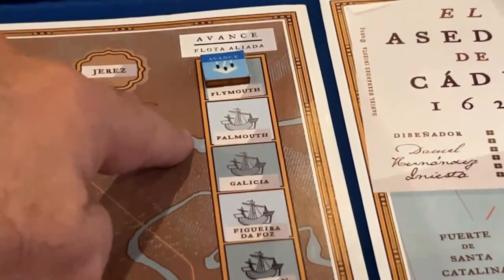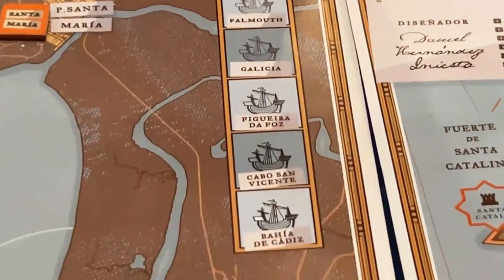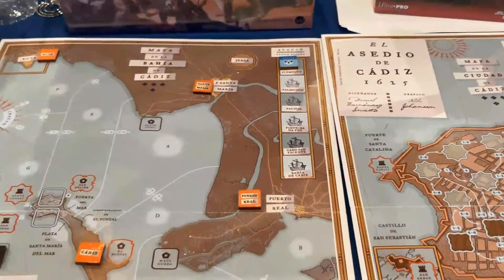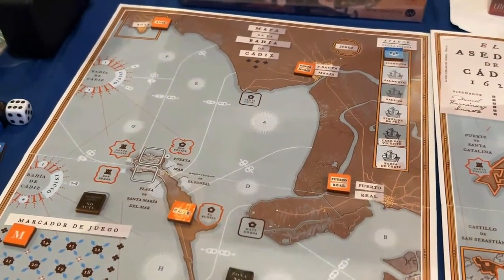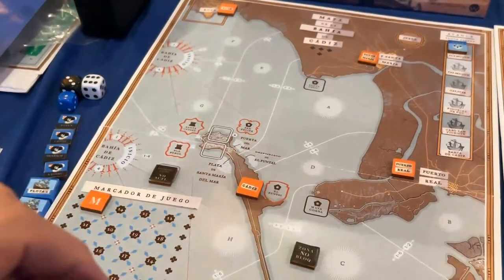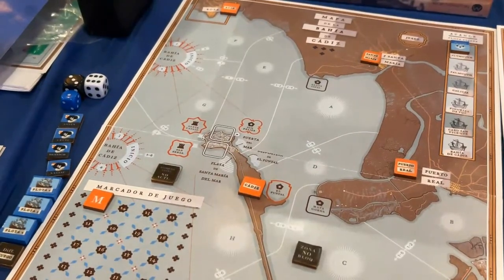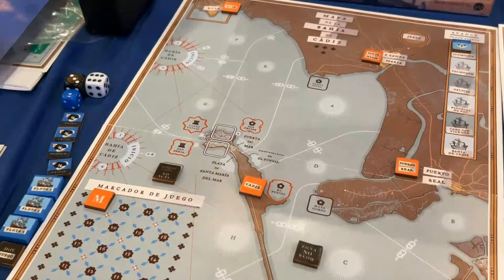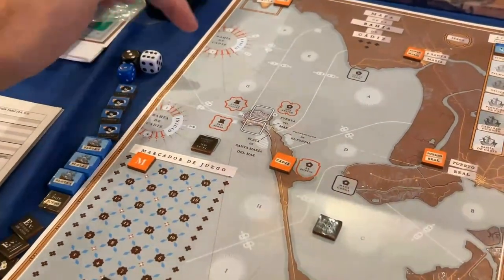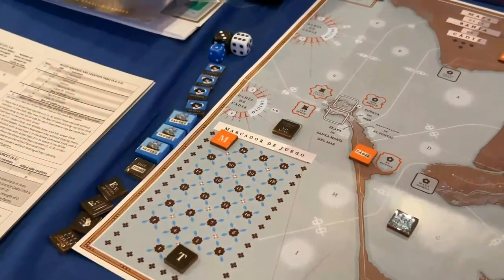The fleets always start in Plymouth, Falmouth, then go to Galicia, Figueira de Foz, Cape St. Vincent, and then reach the Bay of Cadiz. They enter the map through entry areas north, center, and south — determined randomly — and movement depends on the roll of a die.